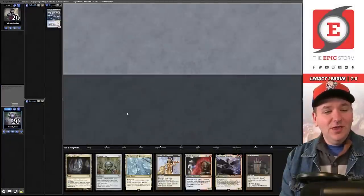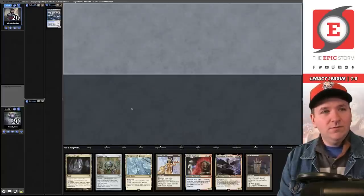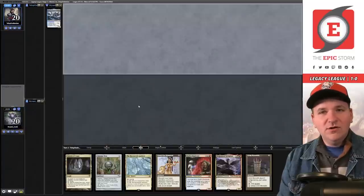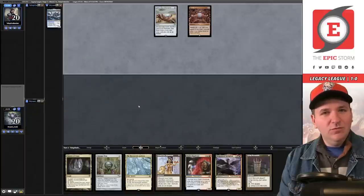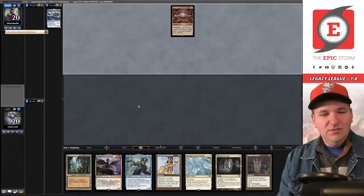This is pod racing — we'll keep. We have a potential turn-two uncounterable kraken, that is what I'm here for. Point — mulligan to five, now to four. They're on four cards: Lion's Eye Diamond, Mox Opal — they're a storm deck. Cards: Echo vans... but I liked my hand; this hand's pretty good too.